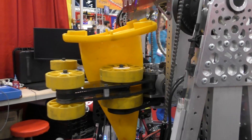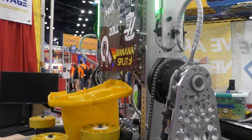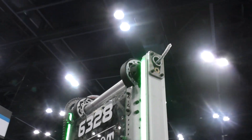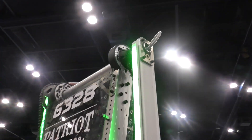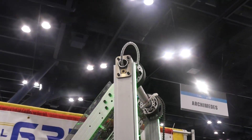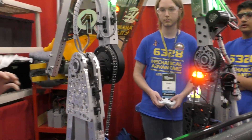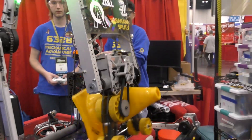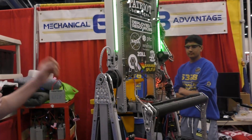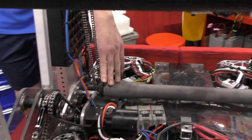Let's transition on into the arm. Matthew, can you tell us about it? So we have a double jointed arm with a wrist — or a three jointed arm. We have the wrist here that hosts the end effector, then the second joint up here, and the shoulder joint down here. This entire arm can swing through itself to allow us to score on both sides of the robot. We use custom gearboxes for the bottom, located here, and this gearbox feeds into this cross shaft.